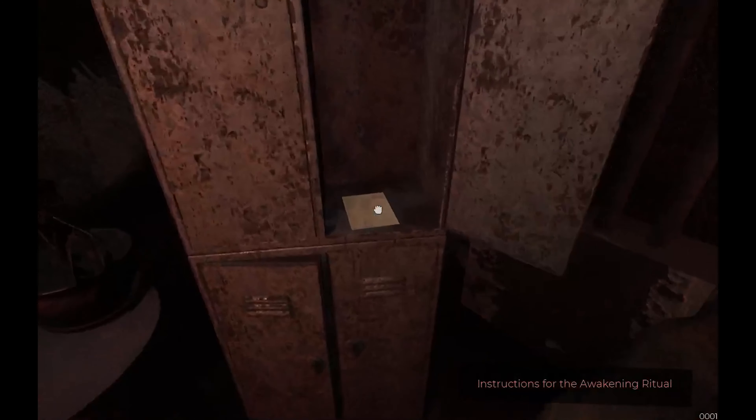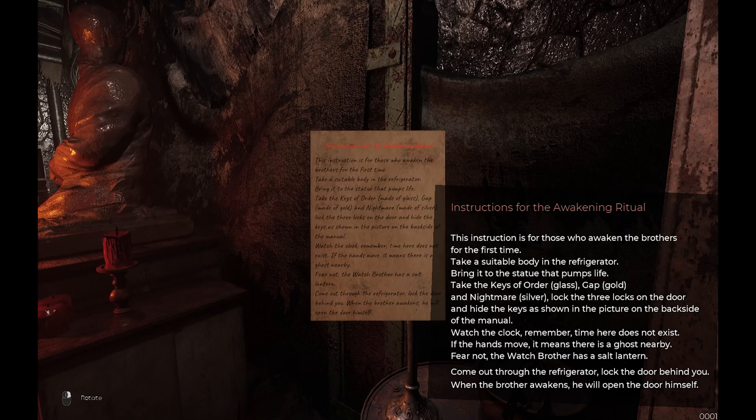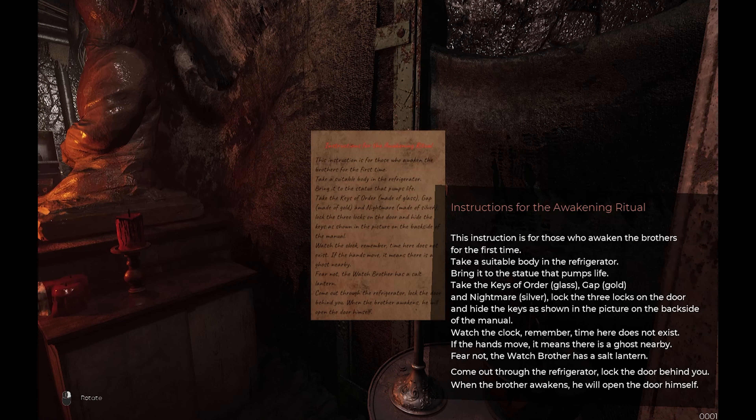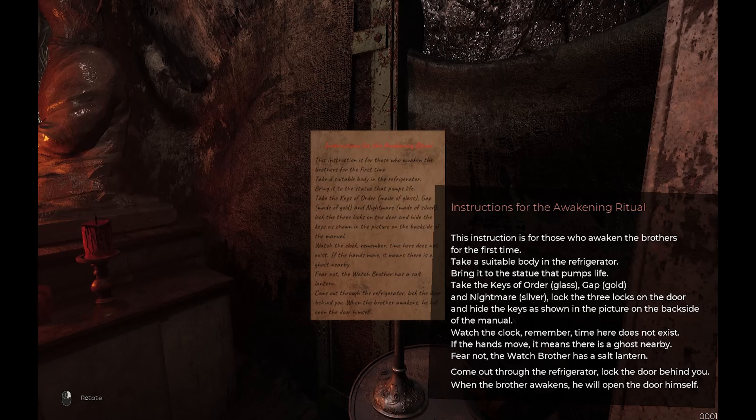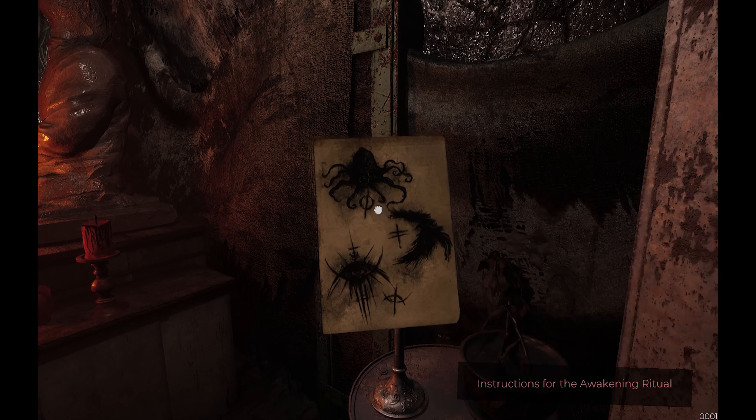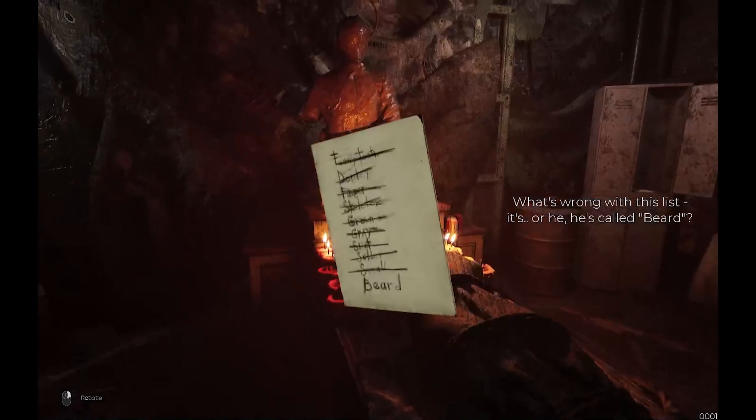Okay, instruction for awakening ritual: this instruction is for those who awaken the brothers for the first time. Take a suitable body from the refrigerator, bring it to the statue that pumps life. Take the keys in order: glass, gold, nightmare, silver. Lock the three locks on the door and hide the key as shown in the picture on the back of the manual. Watch the clock — remember, time does not exist here. If the hand moves, it means there is a ghost nearby. Fear not — watch, brother has salt lantern. Come out, throw the refrigerator, lock the door behind you. When brother awakens, he will open the door himself.